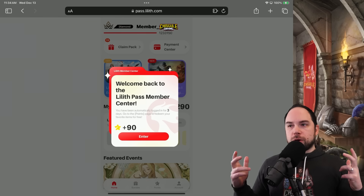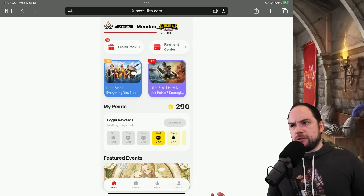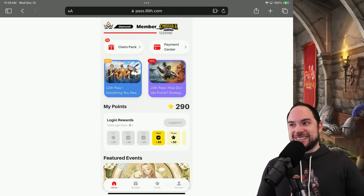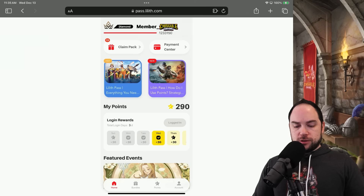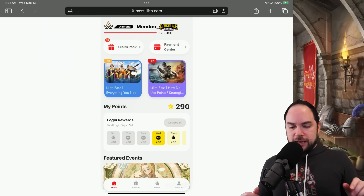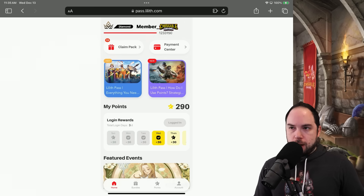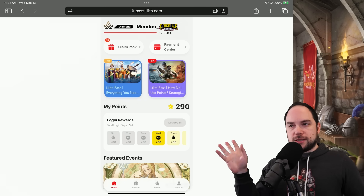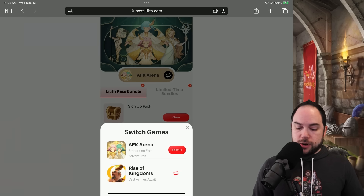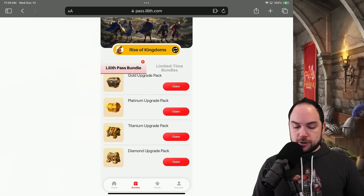Now that we've logged into the member center, we can go and do stuff. Every time you go in here you get points, which is fine. I have my member ID blocked off, but you can see I have a huge amount of points — 1.2 million. I think the way to figure out how much you've spent is to approximately remove some zeros, so it's about $123,000, which matches up with about how much I've spent. The extra points come from logging into this thing. To get your free gems, you go to 'claim pack' and switch to the right game — Rise of Kingdoms — and there are a bunch of bundles you can get.